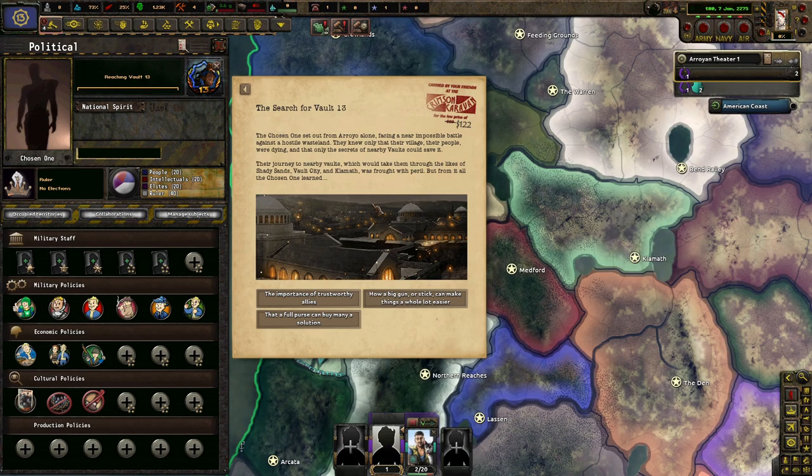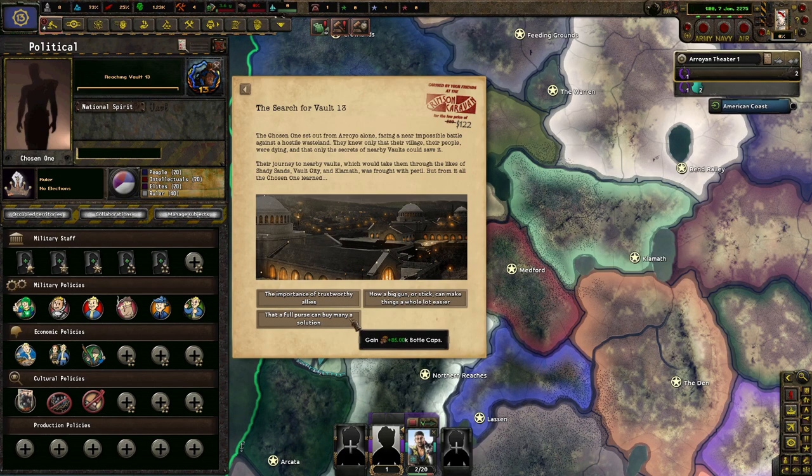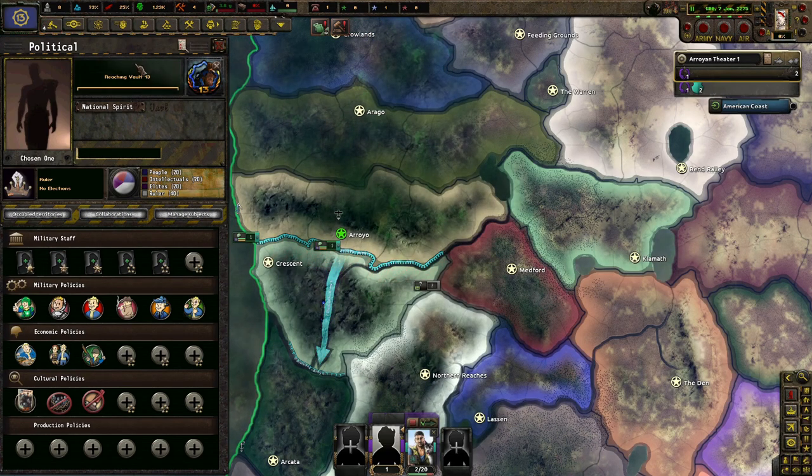Their journey through nearby vaults, which would take them through the likes of Shady Sands, Vault City, Klamath, was fraught with peril. But like at all, the Chosen One learned the importance of trustworthy allies, a full purse, and how a big gun or stick can make a whole lot of things easier. When I first played this after the 4.0 update came out, I chose this one, so we're going to go with the importance of trustworthy allies.